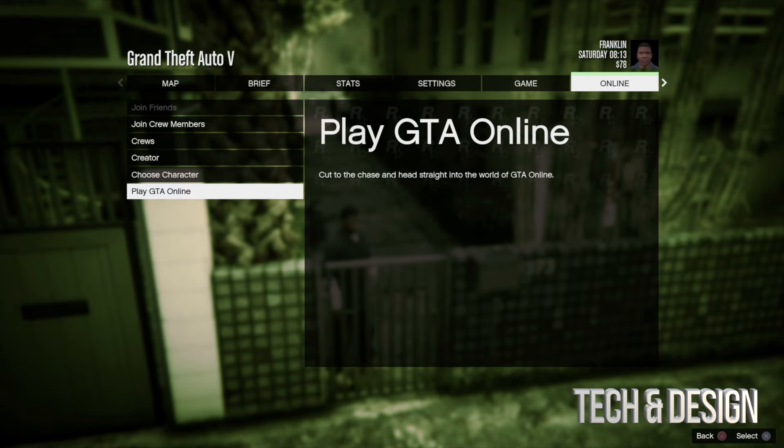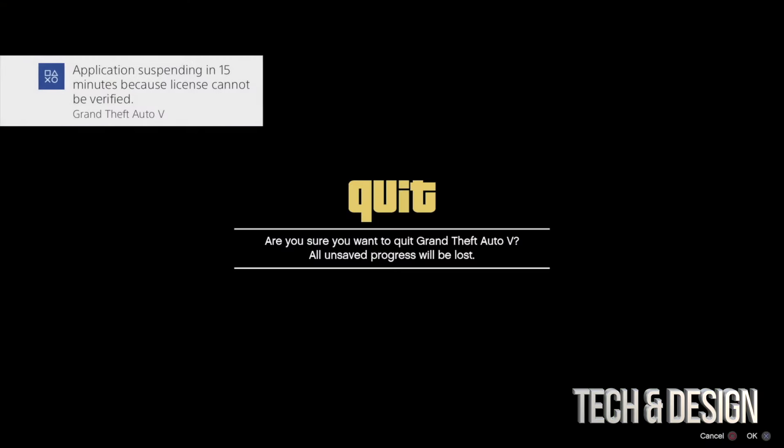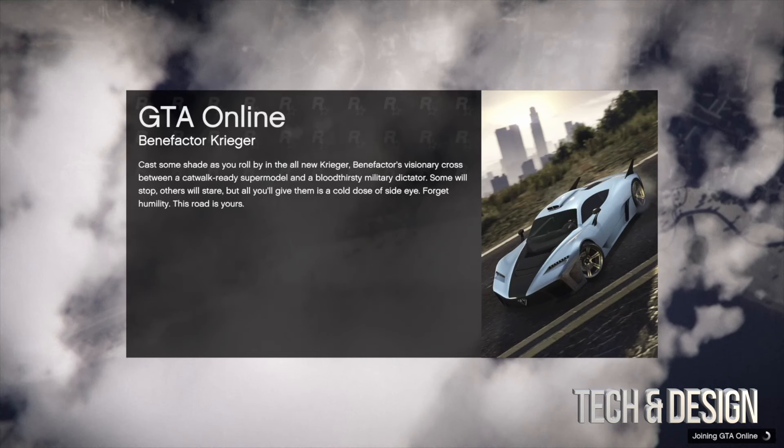Those are the two ways you guys can get onto GTA Online. If you miss the start screen and it takes you into Story Mode, you can just leave and go directly into GTA Online — press quit, and then log in from there.